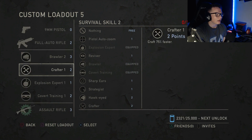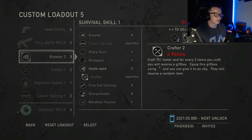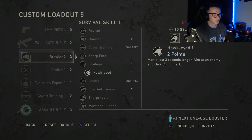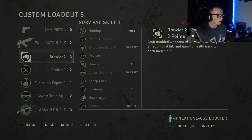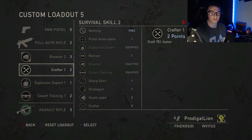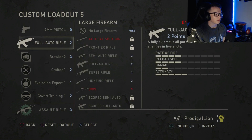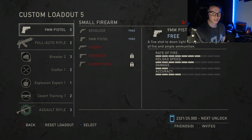There are definitely variations in which level of each skill you pick, but this is my favorite combination. You could also add Marathon Runner if you want to run faster, or Strategist if you want to know when you've been marked. But this right here — Brawler 3, Crafter 1, Explosion Expert 1, Covert Training 1 — with the nine millimeter pistol, full auto rifle, and the assault rifle as the purchasable, that's my assault loadout. Let's hop into a match.